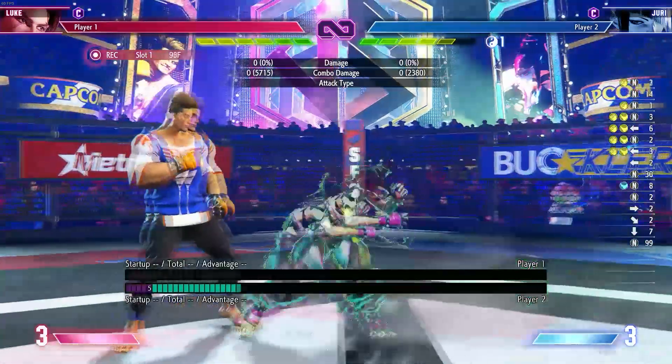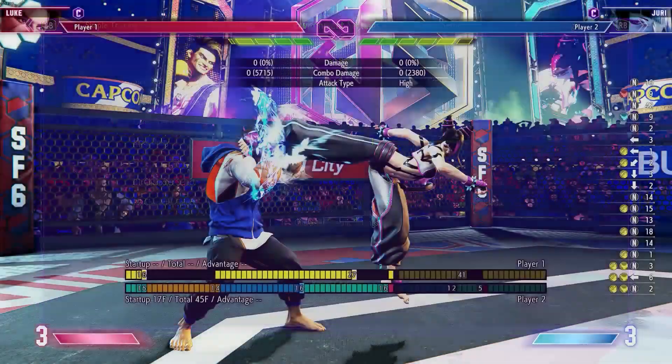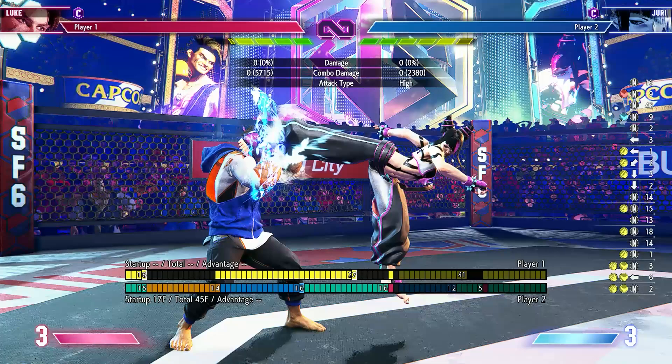On the other hand, let me show you a really good sequence with Juri. You see this sequence — Juri spent like maybe 10% of her drive rush, and Luke actually lost about two bars just for blocking that. She didn't even hit me, I didn't get thrown, but I lost so much drive. This put Juri in such a great position.